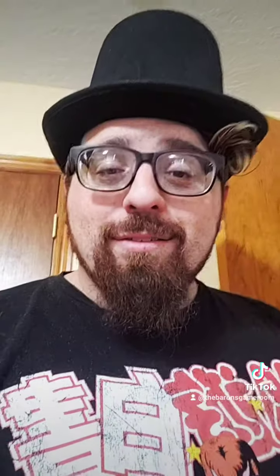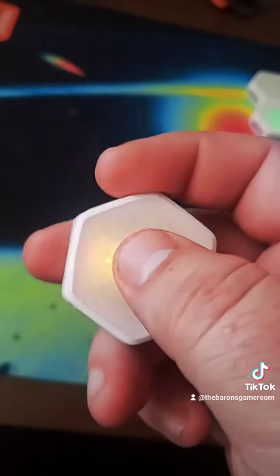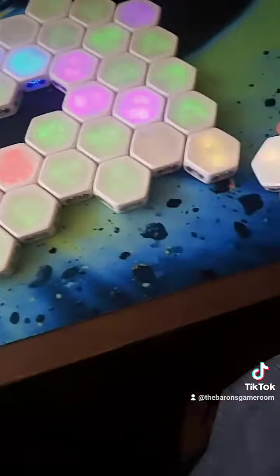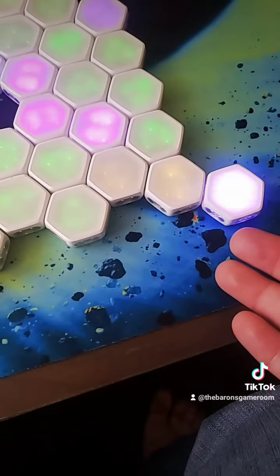Now I did say you can play this with one player, and that uses this awesome AI blink that you can set to any color and to three different difficulties as well. Basically, this will just play a whole color for you. You attach it to the board, and when it's their turn, it'll make their move for them. It's super awesome.